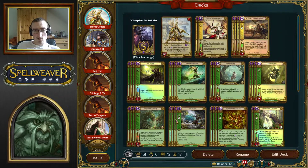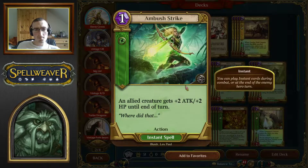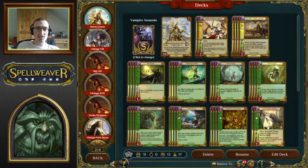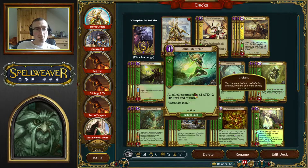Now onto the spells. Ambush Strike is one of the best combat tricks in the game — one mana, instant speed, plus two, plus two. It's essentially like Fumes but you can't use it as a removal spell. However, you can use it for combo kills because plus two, plus two when you ready the creature for that second attack is effectively plus four, plus four. That's where a lot of this damage comes from.